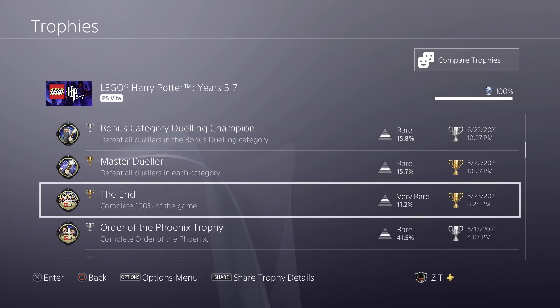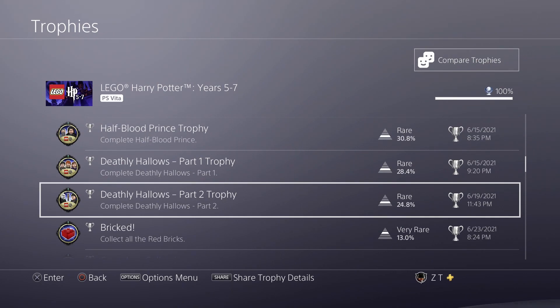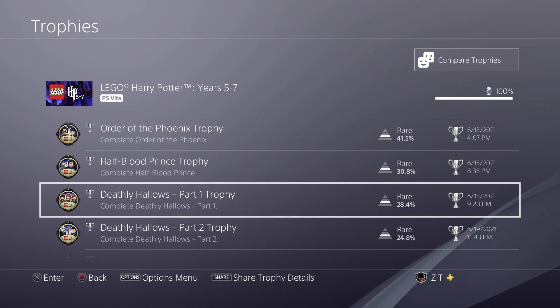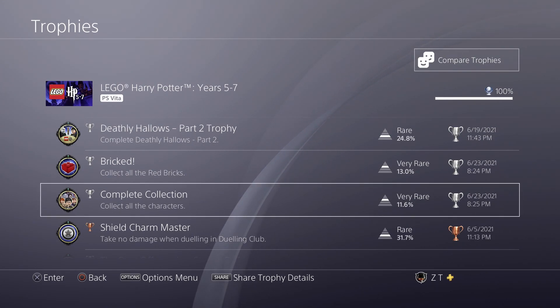100% completing the game is pretty typical. You have to do all of the duels, but you also have to finish every single thing in every level. There's not very many collectibles in the game — there's only 14 levels. You're going to get four trophies just for completing the main story. Every movie except for Deathly Hallows Part 1 has four levels; Deathly Hallows Part 1 only has two levels, for a total of 14. You have to find all of the red bricks — there's one in every level for a total of 14, and those are your typical cheats. There's about 100 characters, and you have to find their character tokens as well as win all the duels and then purchase them to get that trophy.